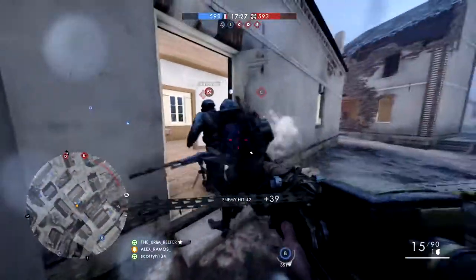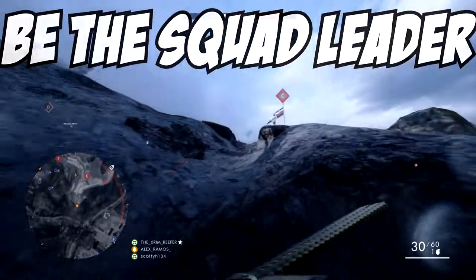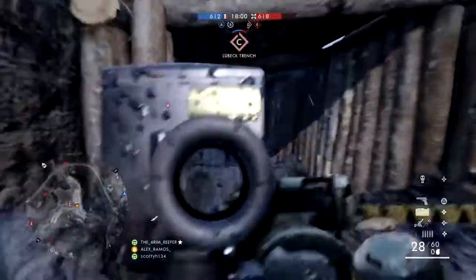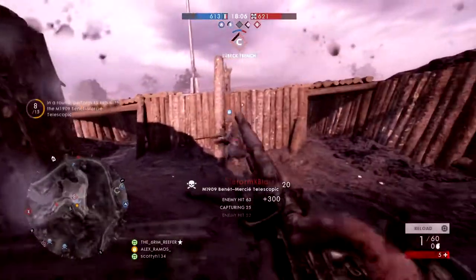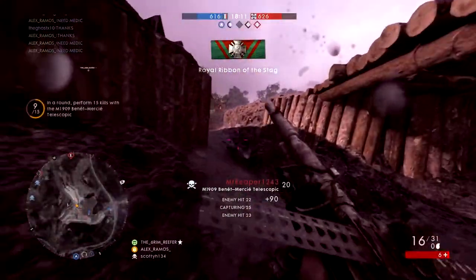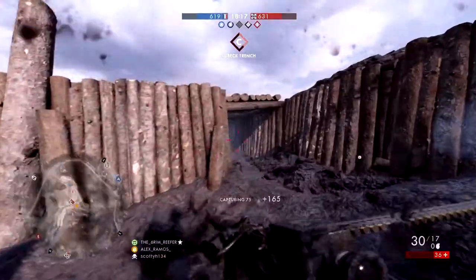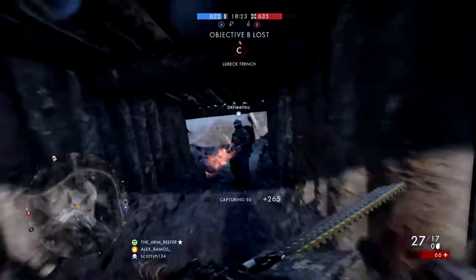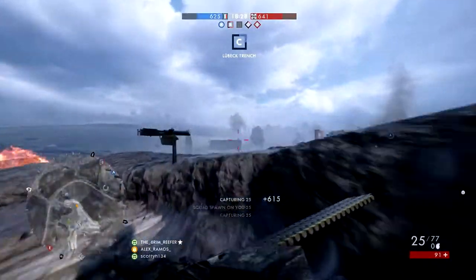Number one: try to be the squad leader. That is always going to help you out because you can set objectives and orders, which lets you cap objectives and earn more points. You should make sure you're the squad leader, request orders, and take advantage of those extra points.